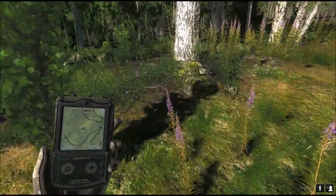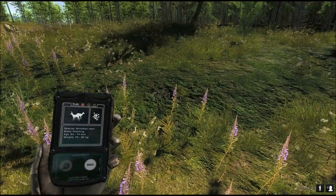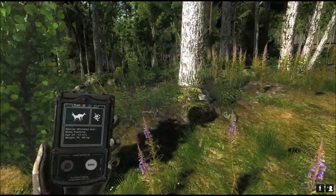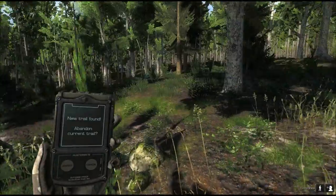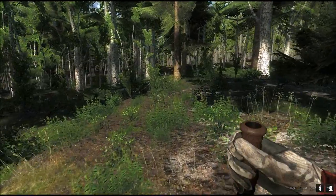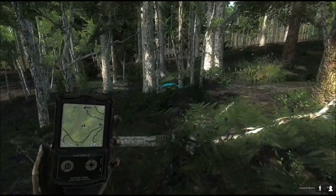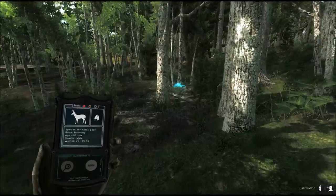Here we have a buck — I can tell by the weight. It doesn't tell you the gender but it's 70 to 90 kilograms, and that will be a buck. Bucks go up to 100 kilograms; the does go up to 59 kilograms. Another doe is calling — I don't mind taking those out. The fewer you have of those, the sooner the bucks will come around.